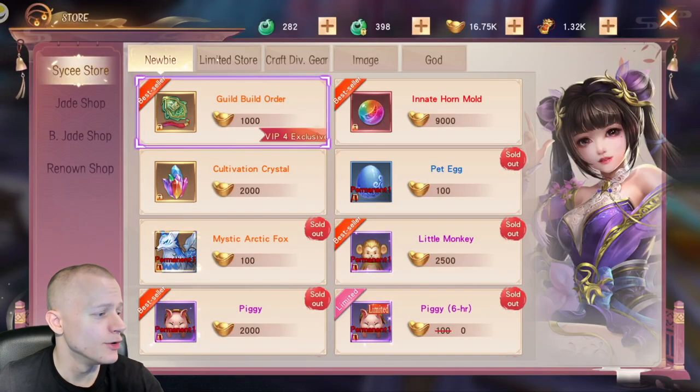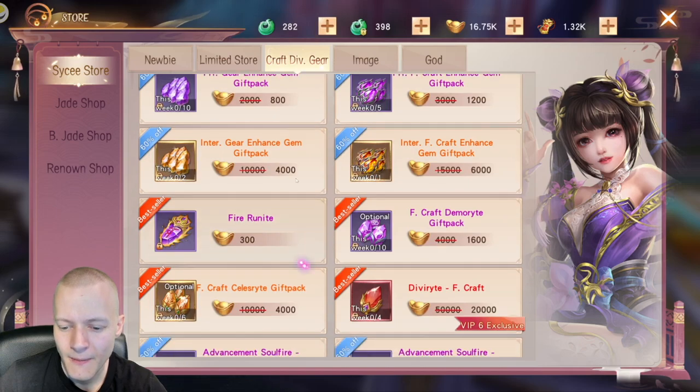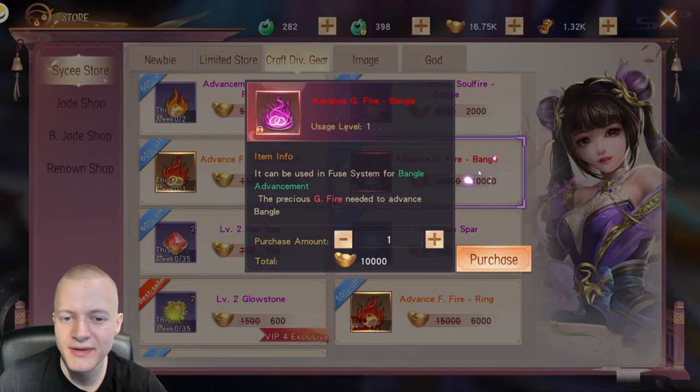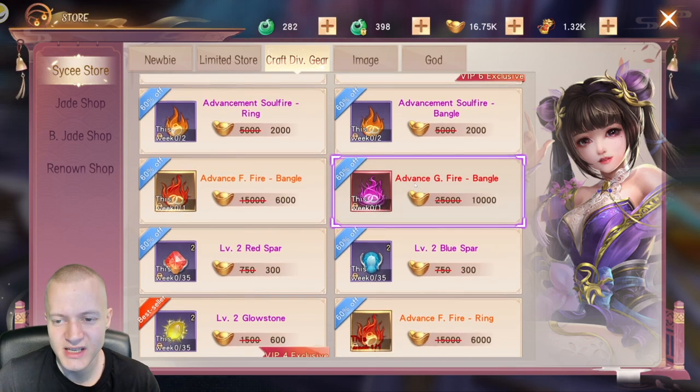What's useful in the Psyche store? If you have the renown shop items available — bangle, ring, and necklace — and they're used to craft things, if you can buy them, sure, buy them. I think they're always useful.